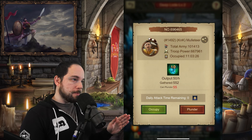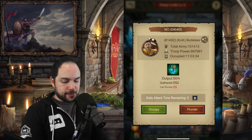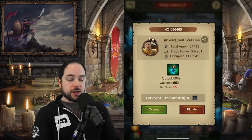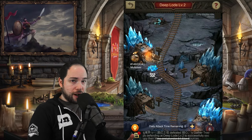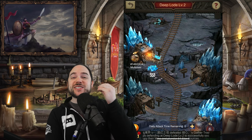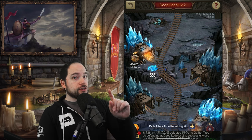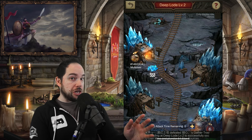I have another option called Occupy. If I Occupy, not only do I plunder from them, I kick them out of their mining spot entirely. I have zero attacks remaining — you get two per day, and you can spend gems to get more if you really want. I don't want to attack someone from my own server when there are people from other servers in here. Why hinder your own realm's progress when you can attack someone from another realm? Keep in mind, when you fight somebody — either Occupy or plunder — you have zero actual troop loss. You'll get a battle report. This is also a sneaky way to see what their stats and army configuration are.